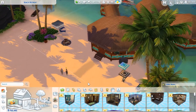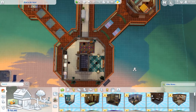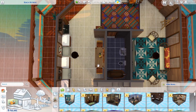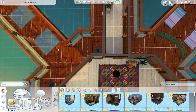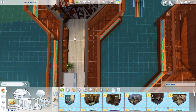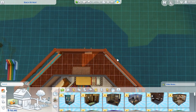Here we are with the Beach Retreat — this one was me testing out items from the Island Living pack, so it's pretty much as much island living as I could get into one house. It's more like a vacation spot than a house. There's a living area with a TV, some shelving, not really much of a dining area, a bathroom, and a kitchen. It goes out three ways — one path leads to a dining area, another to what's supposed to be a master bedroom.